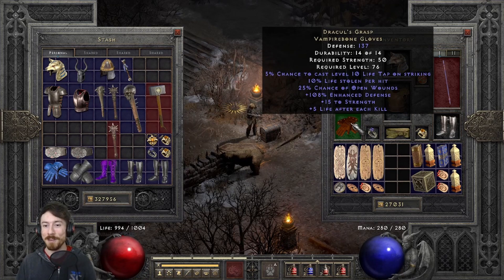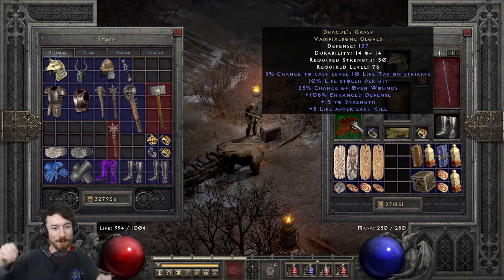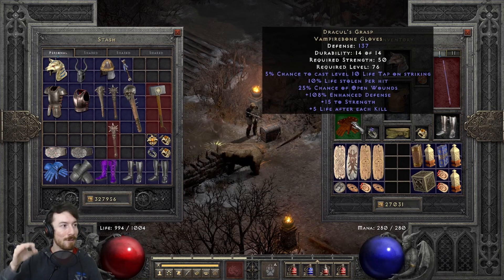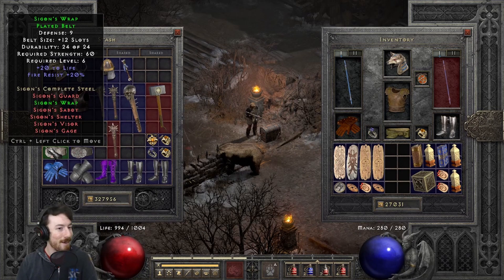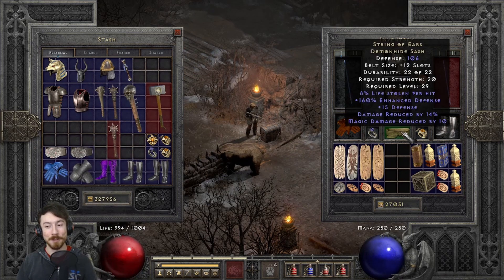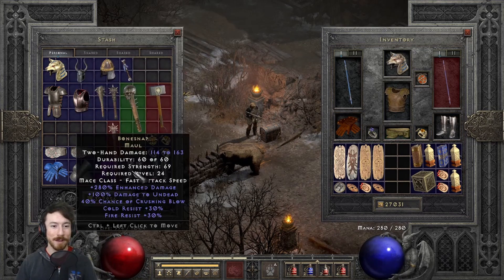Life Tap is a Necromancer curse that gives you great life steal when it procs. Dracul's Grasp also has built-in 10% life steal, open wounds, 5 mana after each kill, and 15 to Strength. For belts, String of Ears is the godly choice — 8% life steal and 14% damage reduced, which is a really good chunk of protection. That combination of life steal and damage reduction is why String of Ears is great.